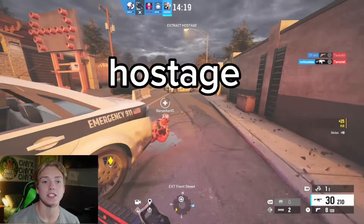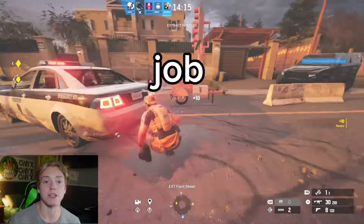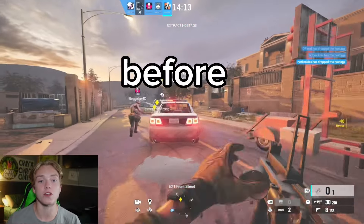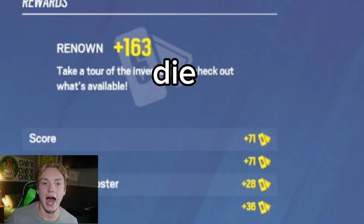Now that you know that, when you grab the hostage, nine terrorists will spawn at the extraction zone. So your job is to place claymores before your team grabs the hostage, so that when they do and the terrorists spawn, they will instantly die.